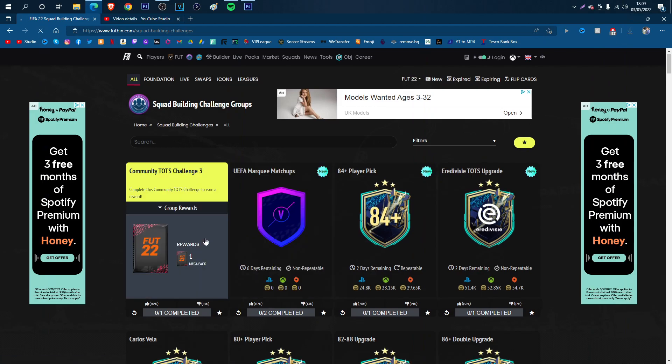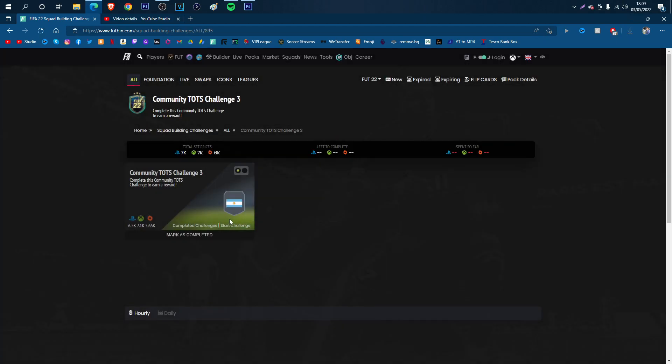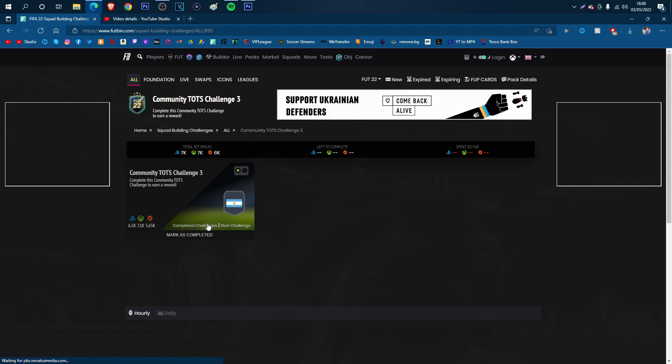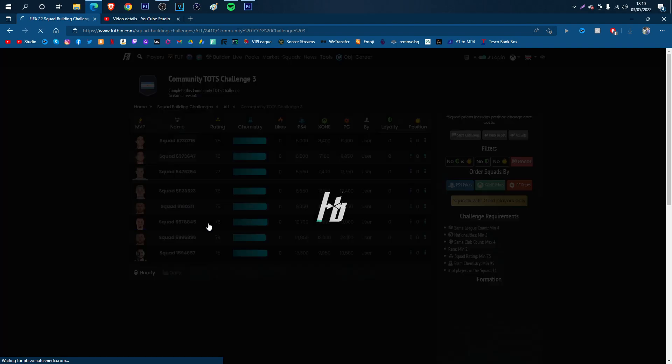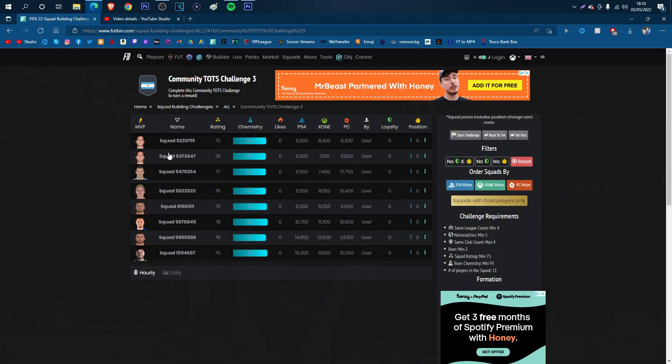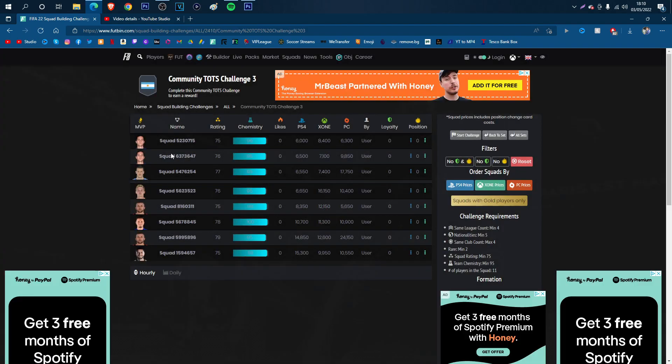Welcome back to a brand new Cheapest Methods video. This one is for the Community TOTS Challenge 3 SBC, which gets you a Mega Pack — that's a 35k pack. So yes, it's decent value, and it's only going to cost you about 7k to complete.